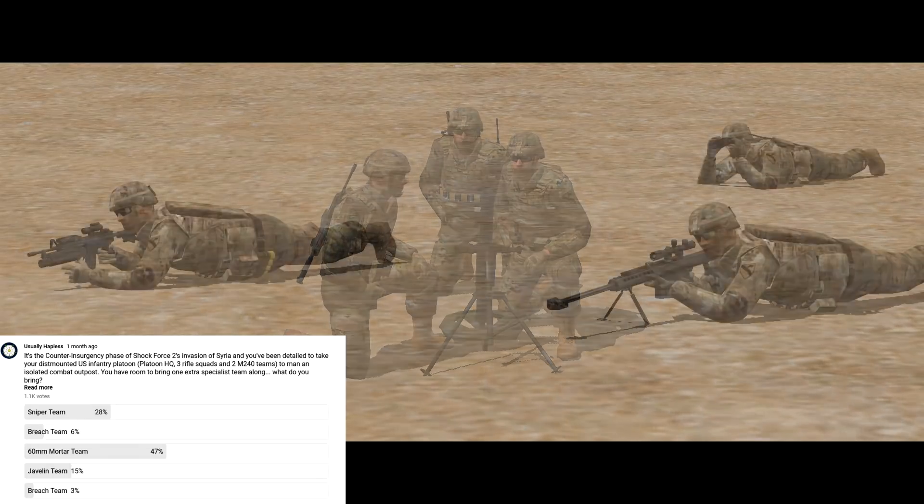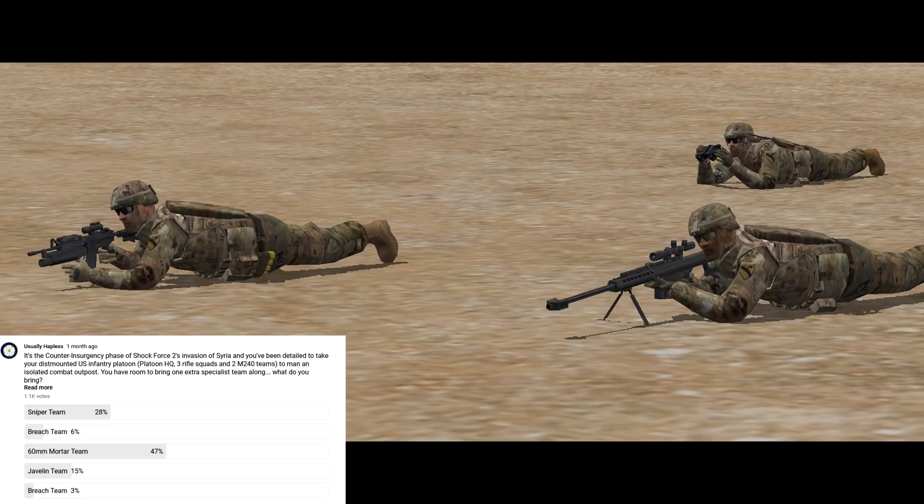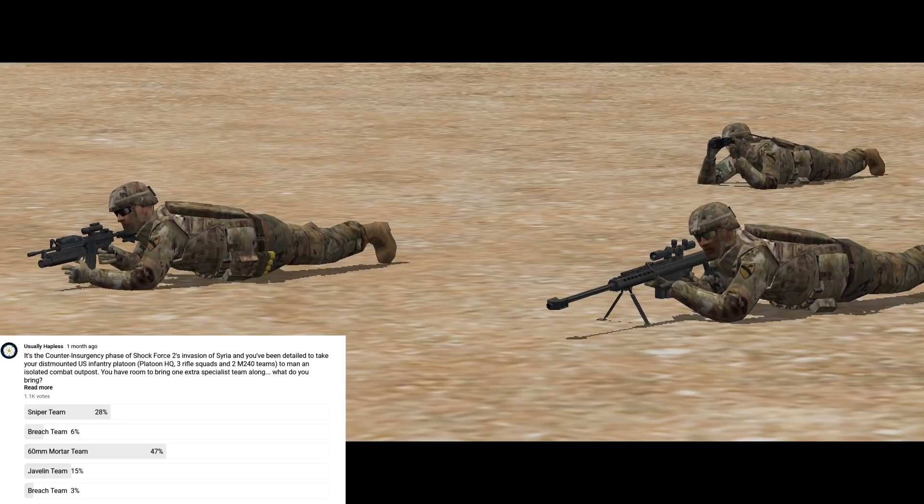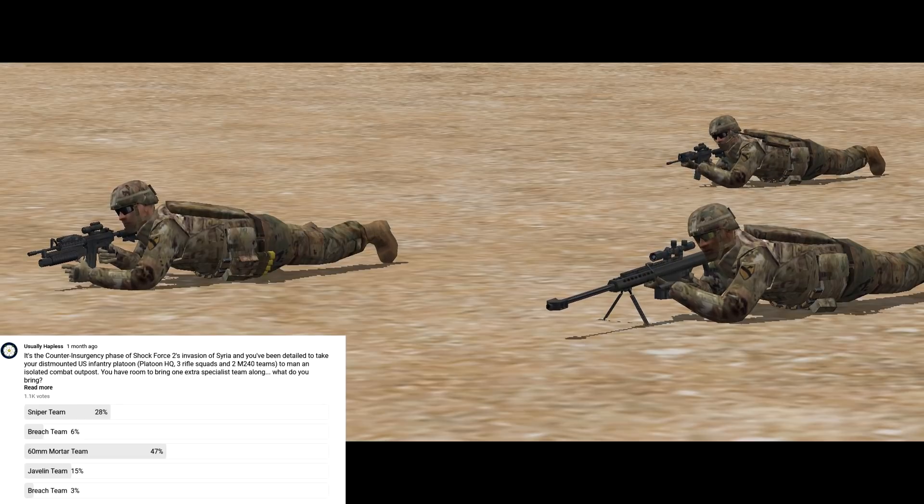In second place is the sniper team at 28%. I'm not sure what they actually bring to the party that a platoon of infantrymen and two general-purpose machine guns doesn't, especially at the kinds of infantry engagement ranges you get in Combat Mission. My opinion is that snipers are generally pretty overhyped, especially when the one thing they really add is precision target engagement, which we could do much more effectively with the light mortar by just throwing as much ammunition at the enemy as possible, or using our next choice — the Javelin.